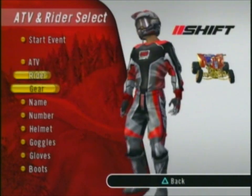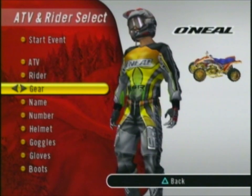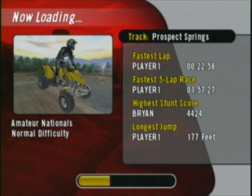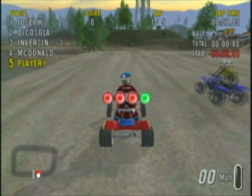You can also get all the accessories to the G-Ride by just scrolling over to the right. And once you've done this, you can start an event and you can use the G-Ride. Not only is the G-Ride the best ATV in the game, it's also the coolest looking one. Have fun destroying the competition with your new decked out riding gear.